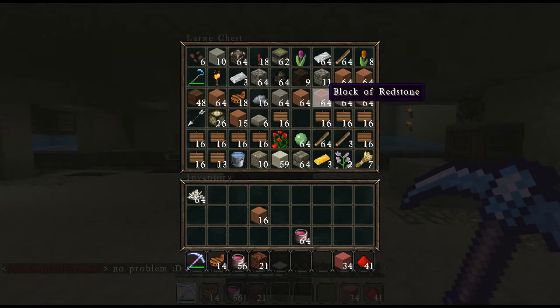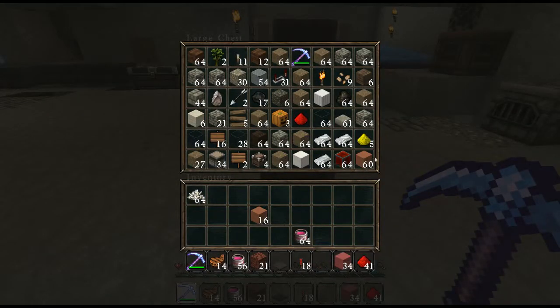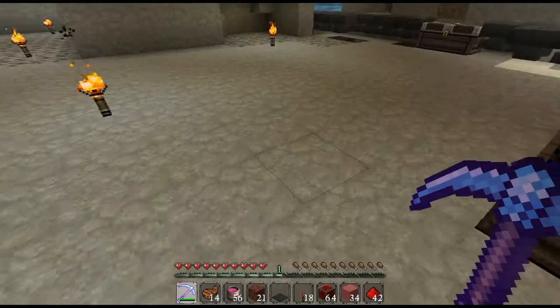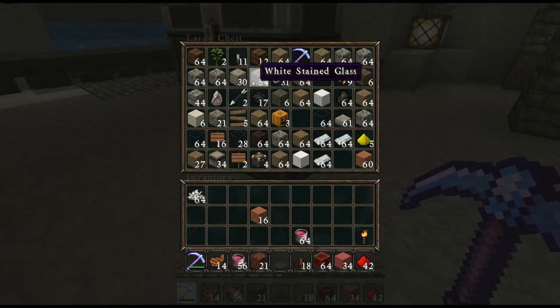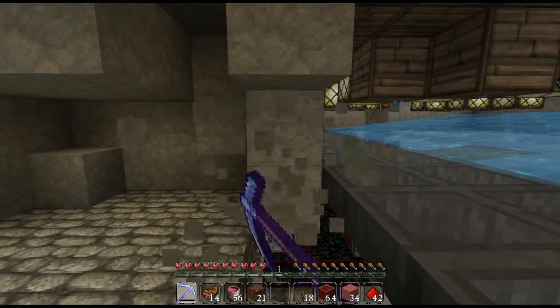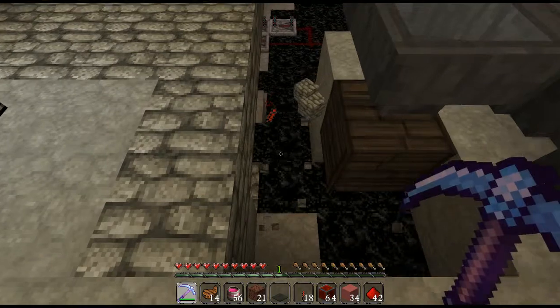We'll get some redstone out here and we gotta hook this up to something. There's my pick — I've been looking for that thing. Silk touch, nice. Do I have repeaters in here? There they are. Basically we want it so when this thing fires off a signal right here, it will also do the same up there.